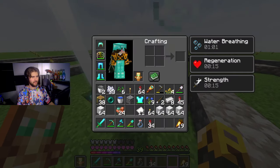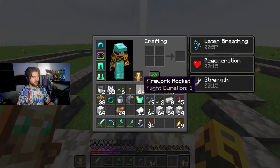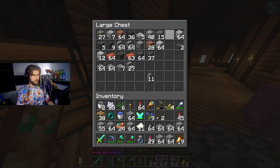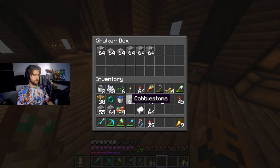We're good. I think we should start working on the fountain itself. Let's get some cobblestone. I should probably throw in a shulker shell, make it a bit easier on ourselves. I think we need a crafting table as well.